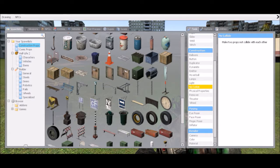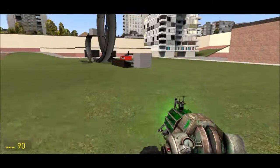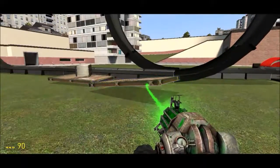So that is the tool gun. I'll get into all the vehicles, chairs, and everything maybe in another tutorial. That's technically what they are.